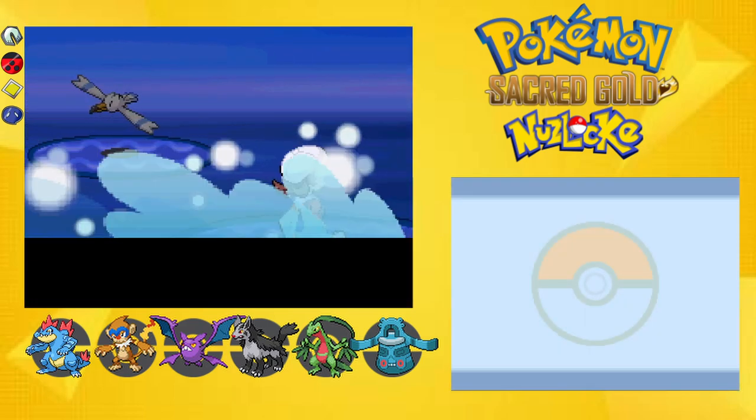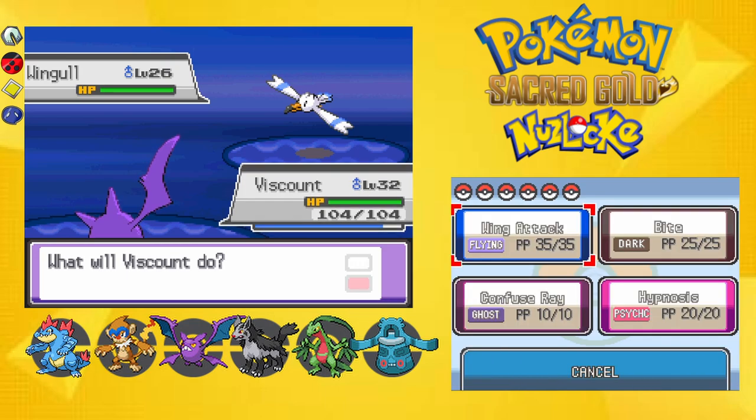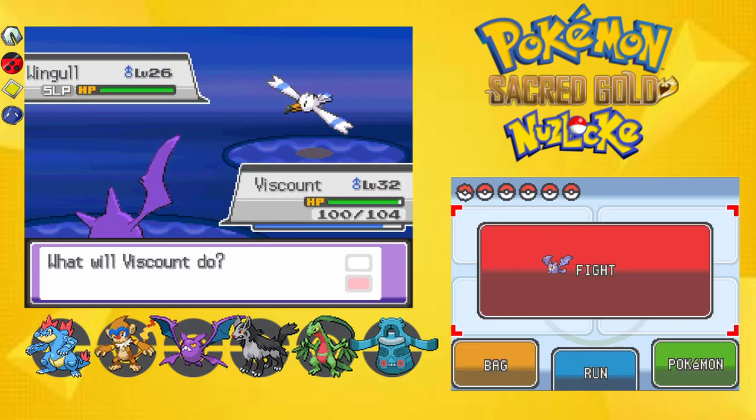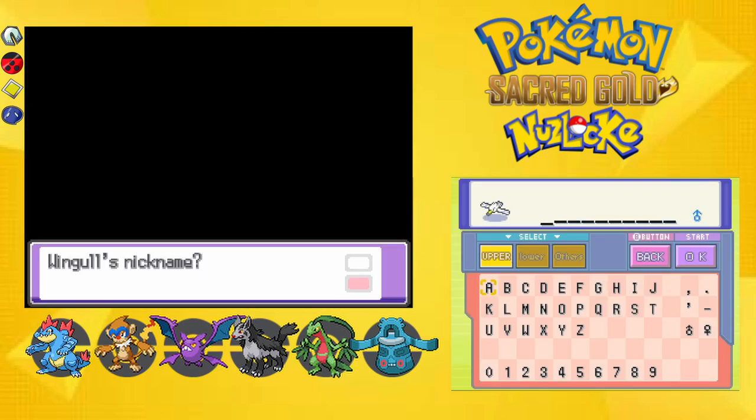Probably getting an encounter right now on Route 40 — looks like we're getting Wingull. I'm going to put it to sleep because I didn't realize I had Hypnosis. I'll use the rest of my Pokéballs since they're not being used for anything else. We're going to name Wingull 'Bling.'